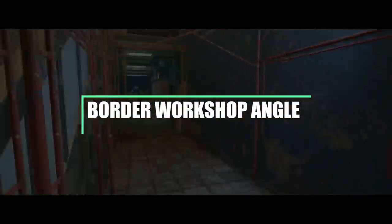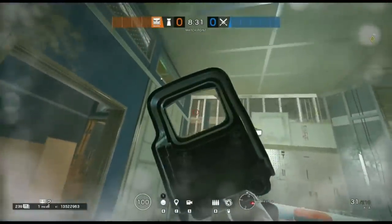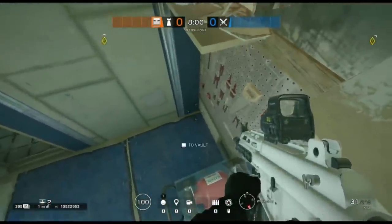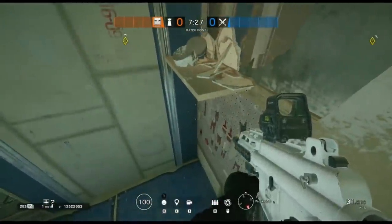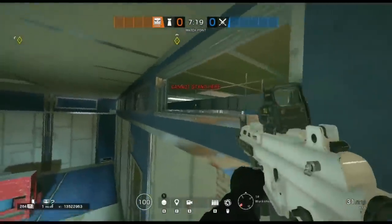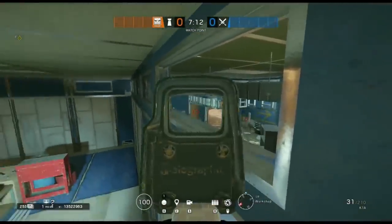Moving on to the next angle on Border - this also acts as a hiding spot and it is an amazing angle inside the workshop. This is the one everyone is always asking me about: how do you get up there and why is it so hard? I promise you this is one of the easier spots to get into. You have to impact the panel on the back wall and shoot the paint can off the shelf above. Then vault up on top of the workbench, get onto the grinder in front of you, move slightly to the left, push up on top of the grinder, and as you look towards the shelf start moving slightly backwards - you'll see the vault prompt appear.